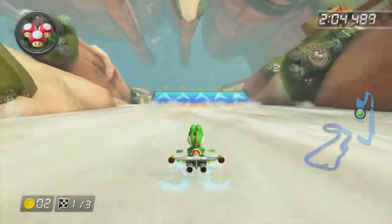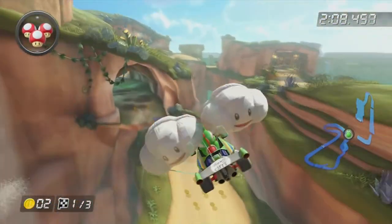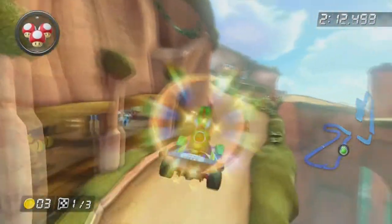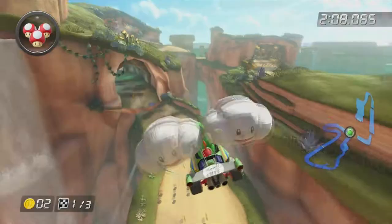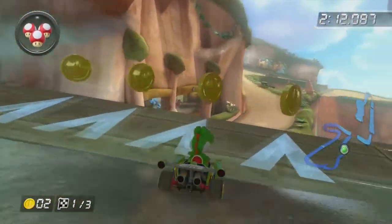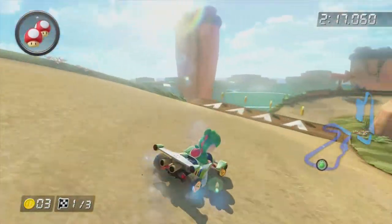There's one shortcut in this track, and it is very easy to miss but extremely exciting to hit. You'll need a mushroom or a star, but even then it isn't obvious where the shortcut is. Right after you land from gliding, look to the right after the tunnel — see those two rocks poking up? Boost between them and you'll bypass that entire turn, leaping forward in the race. One of my favorite shortcuts ever.